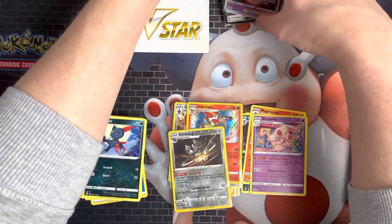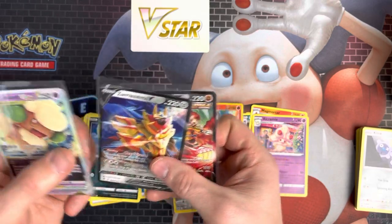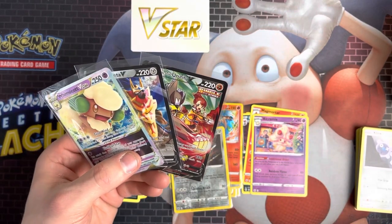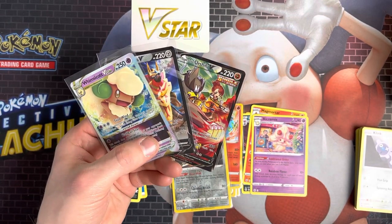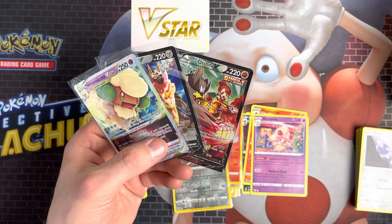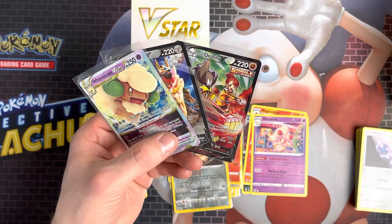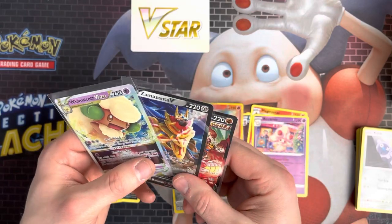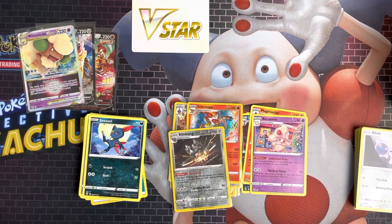The three pulls of today's video then — we've got a Whimsicott V-Star, a Single Strike Urshifu V, and a Zamazenta V. Probably none of them are worth much. The Urshifu is worth £7. The Whimsicott V-Star is about £2.50, and the Zamazenta is just a V — Vs don't really ever fetch much. So that's the pulls for today. If you've enjoyed that, thanks for watching — make sure you drop it a like and I'll see you next time.